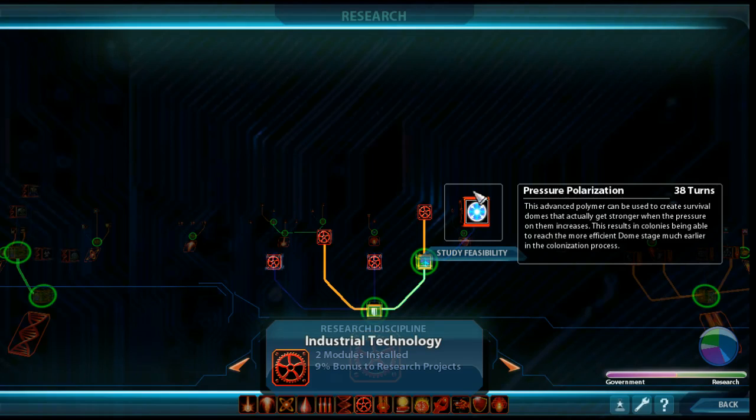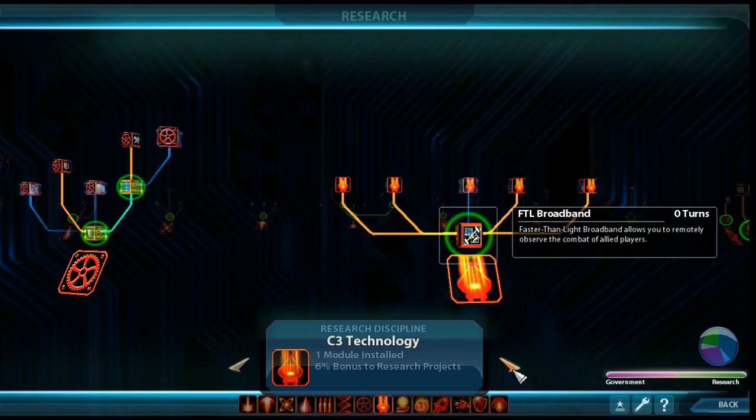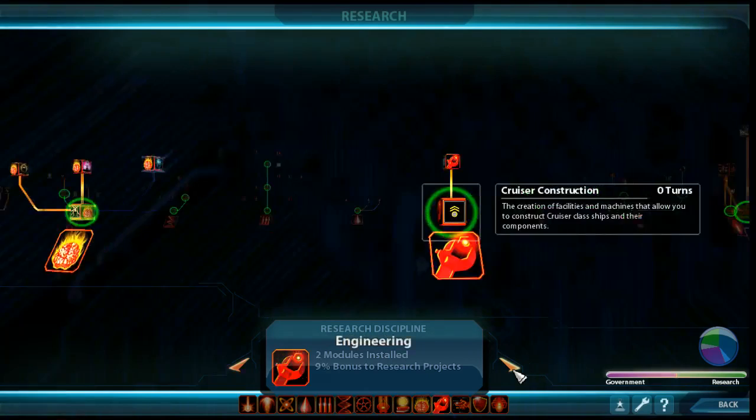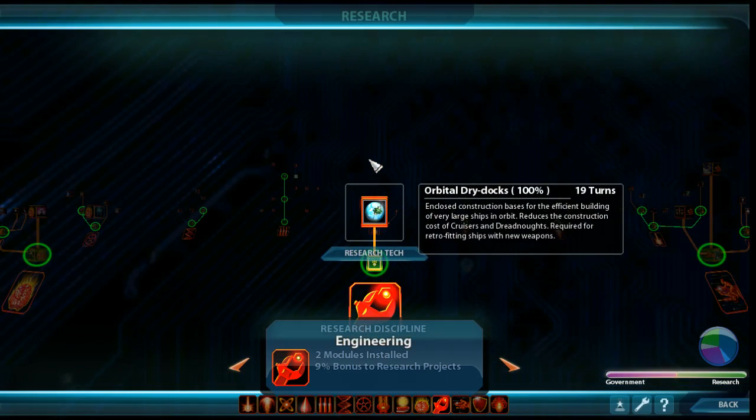Further on there's technology that helps with supply on your ships. As Hivers, that's rarely going to be an issue, but if you're humans, they're terrible at supply, so that can be a really useful technology. I'm thinking orbital dry docks — mainly because it's essentially an economic tech. It reduces the construction costs of cruisers and dreadnoughts, so in that sense it's essentially an economic tech. Also right after this you get access to another technology that increases your industrial output everywhere.